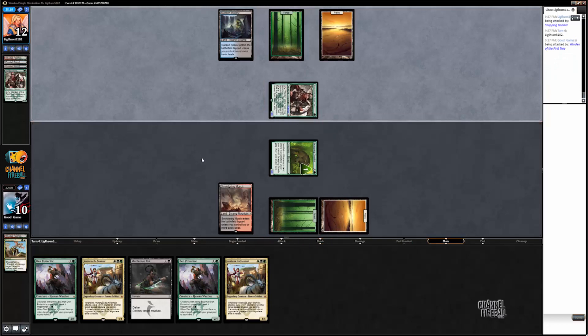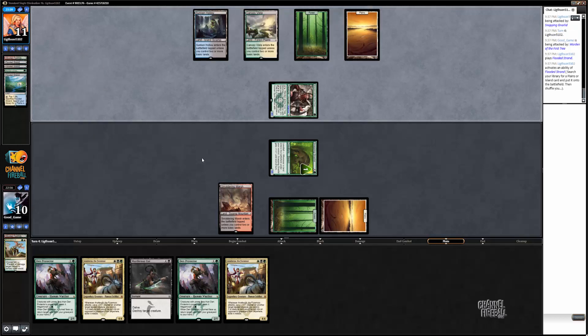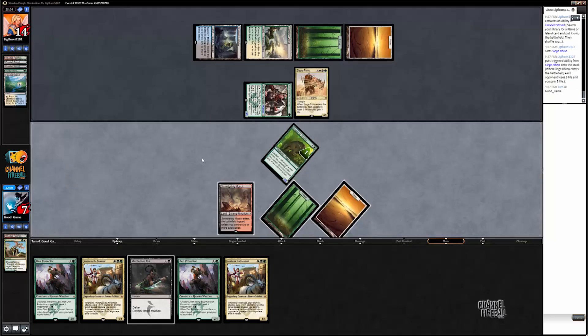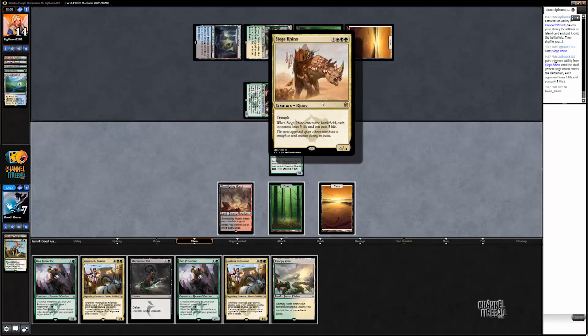A Siege Rhino would be pretty annoying. I guess a Gideon — Gideon wouldn't be that bad if I draw a land. Siege Rhino, okay. Well, it's not quite a fetch land, but it's still good. I'm just going to have to play Den Protector face-up here. That's not very good right now. I'm pretty sure I have to Murderous Cut this Siege Rhino and attack him for 4.